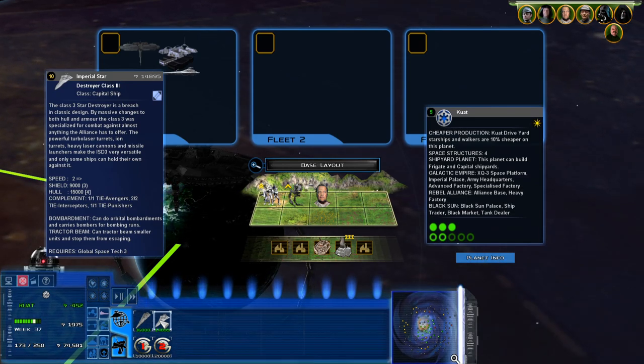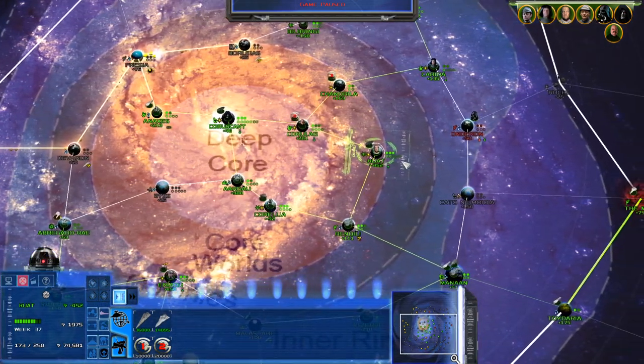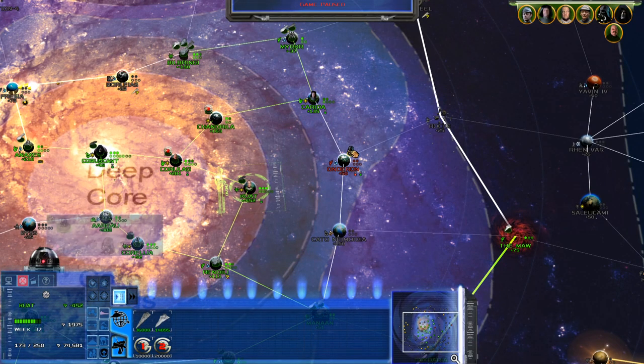Once you've built everything mentioned, you can finally build the Imperial Star Destroyer Class 3. The Class 3 Star Destroyer is a breach in classic design with massive changes to both the hull and armor. It was specialized for combat against almost anything the Alliance has to offer. The powerful turbo laser turrets, ion turrets, heavy laser cannons, and missile launchers make the ISD3 a very versatile ship. I would not be surprised if it starts edging into SSD territory. Let me know in the comments if you want to see this ship go up against an SSD.